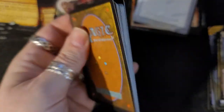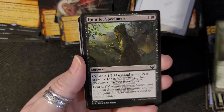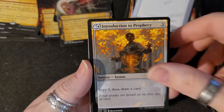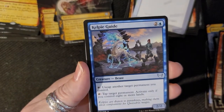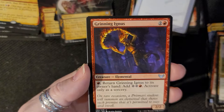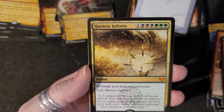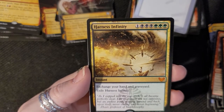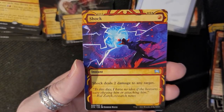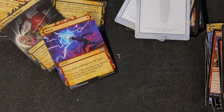All right, last pack — make your mark. Start pupeling. Here we go. Kelpie Guide. Closing Statement — what is this, a law class? Grinning Ignus. Harness Infinity — look at all that, exchange your hand and graveyard, wow, imagine. And Shock. Another blank card — make your own card. So there you have it, these are what we got in the box.